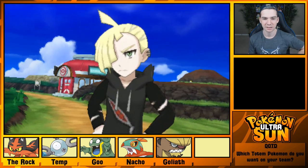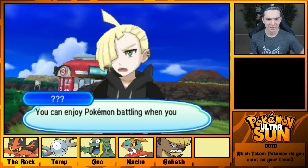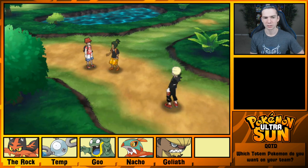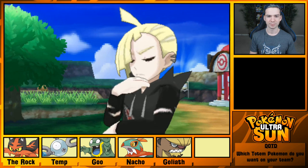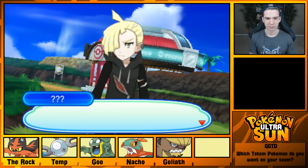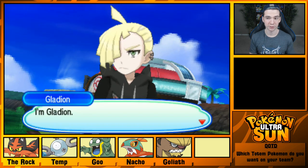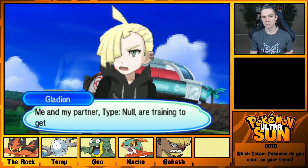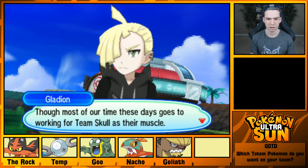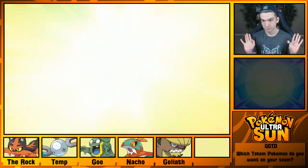Gladion is confronting someone about losing to him — are they even taking this seriously? The player character says they're seriously enjoying it. Gladion replies that you can enjoy Pokemon battling when you put everything you have into it, which clearly they haven't. He introduces himself — me and my partner Type: Null are training to get stronger. Most of his time goes to working for Team Skull as their muscle. He demands a battle — he won't take no for an answer.